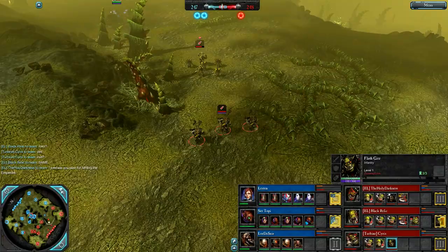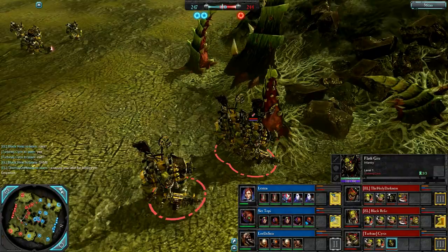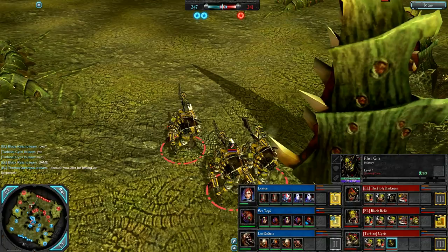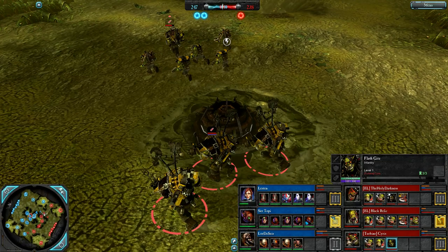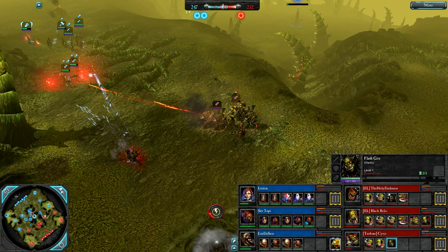Blue Team happy to sit on their 2 to 1 for now. Cyrus with some Flash Gitz — high DPS range units for Orc Tier 3 — beginning with Snaz Guns, which are basically pimped-out Orc Shooters with lots of piercing damage. They can also get Blasters, which are area-of-effect weapons, really powerful against heavy and super-heavy infantry. You might see those go up against all this Chaos and Space Marine stuff, especially if Sertopi gets some Terminators up in Tier 3.